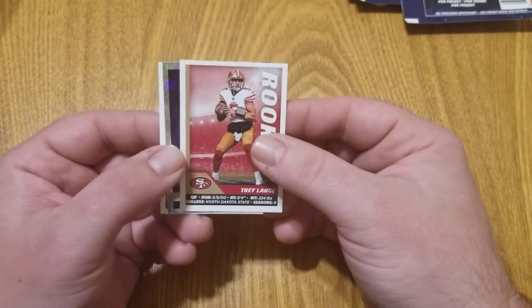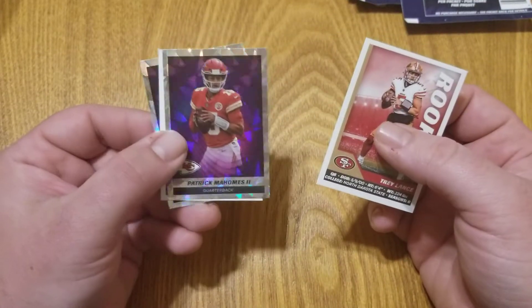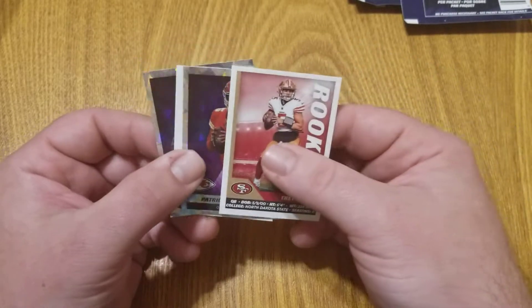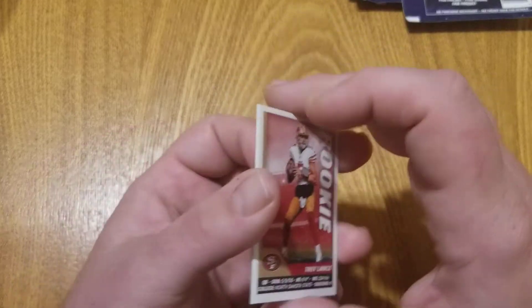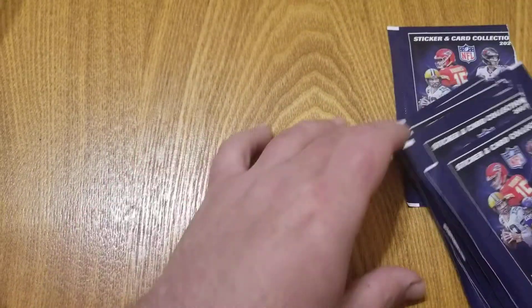Real quick, let's take a look at the ones I put aside: the Trey Lance rookie, the Patrick Mahomes hologram, the Tom Brady, and the Tua hologram. Now let's get into the cards themselves.